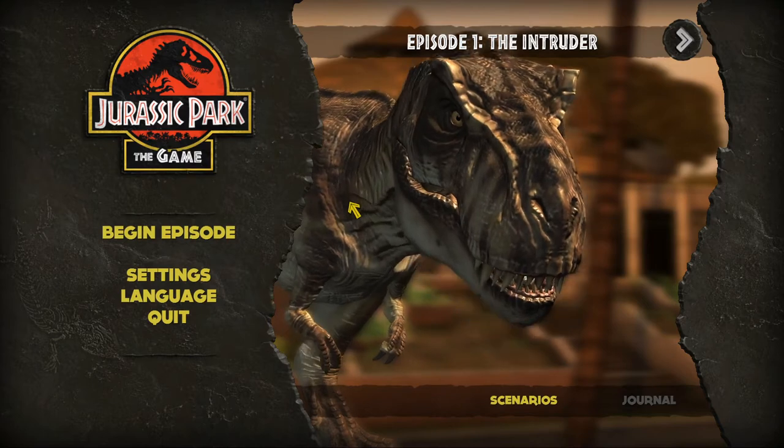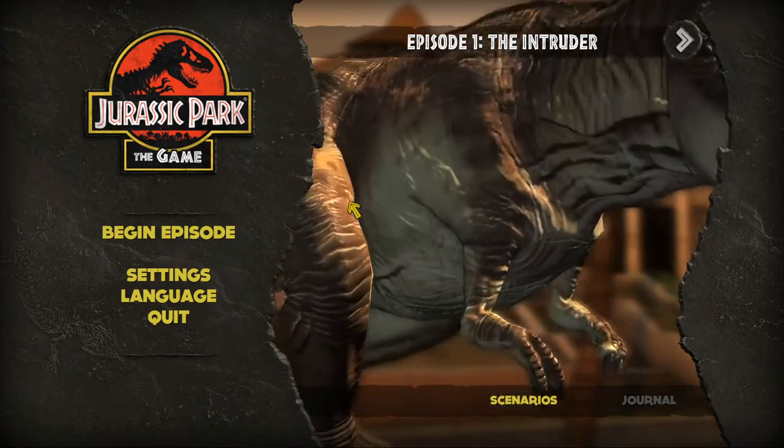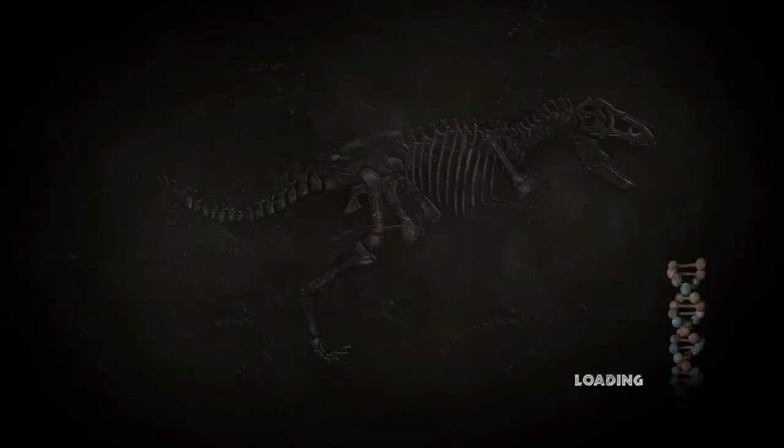We'll see how it goes. I don't know what to expect - this is completely blind playthrough - so we're gonna jump in and see what happens. That is very loud. Excellent, here we go then. 'Begin Episode.' Jurassic Park can be played with either a mouse or a gamepad - let's go for mouse. We'll do it the full computer experience. Loading DNA - here we go then. I don't know what to expect but I'm very excited.